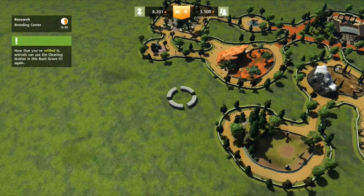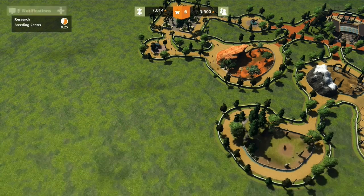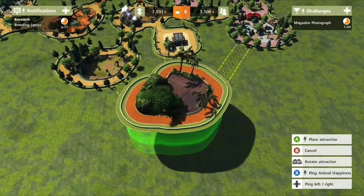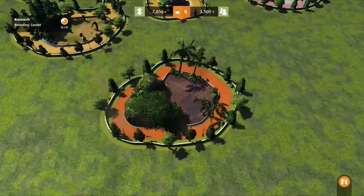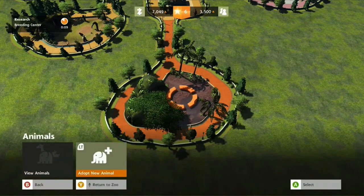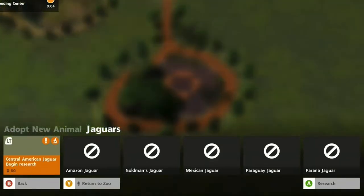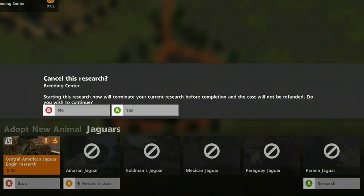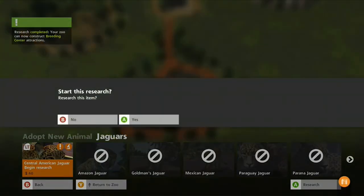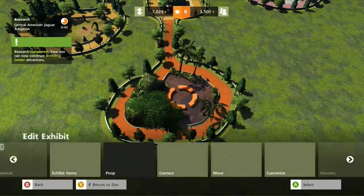Now I'll add two more tropical items and connect them. Then under animals, we'll adopt a new animal — we'll get some jaguars. We'll have to wait for that research, and it's done, so there we go.